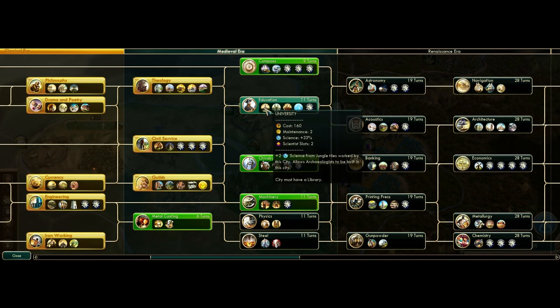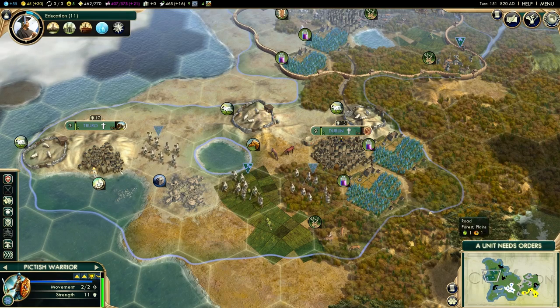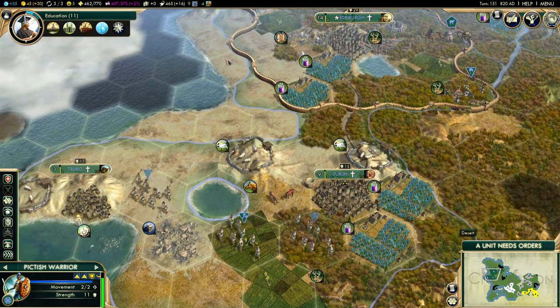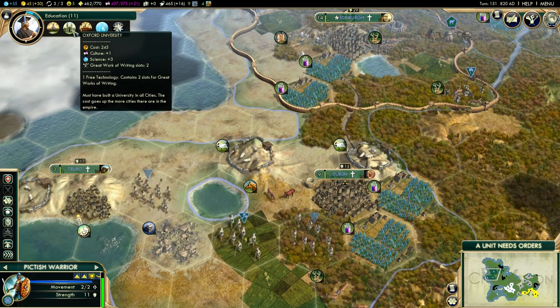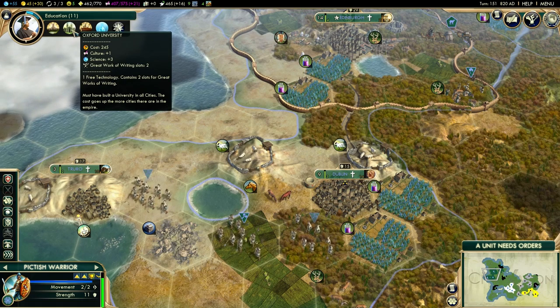We could have Metal Casting, but I'm going to go for Education, because that allows me to build a university in any city with a library, gives two extra science from Jungle Tiles, and unlocks the Oxford University wonder for a further science boost. If you're going for a science victory, definitely prioritize things in the tree that give a science boost. I also got a free tech for building it, so it's well worth having.